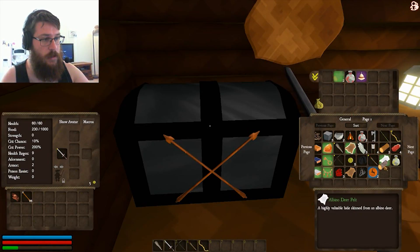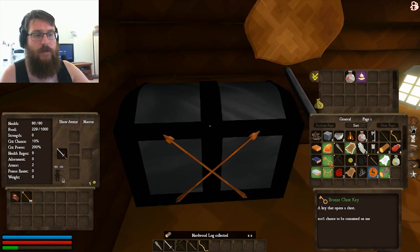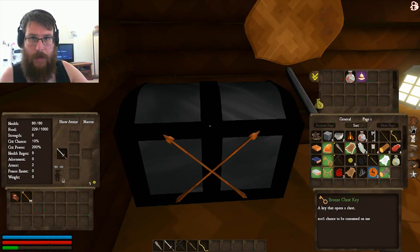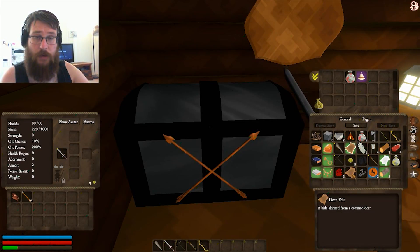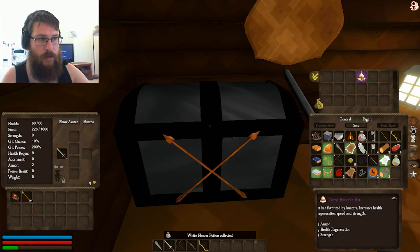Hardwood log — is that different from the wood log? Okay, different from the wood log. So, what I've noticed is items with a green background seem to be of a greater value. I have standard deer pelt, which I pulled off one of the deer. The first one, though, had pristine deer pelt — an uncommon and valuable hide skinned from deer. That's another white flower potion, so they're just health potions, essentially.